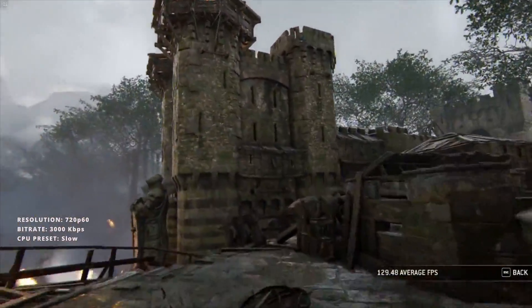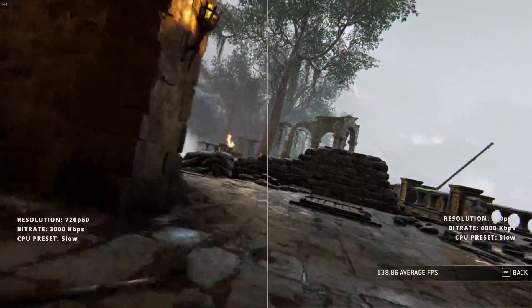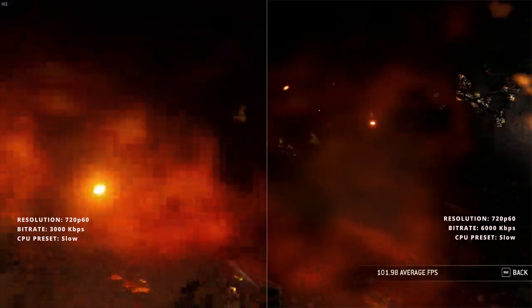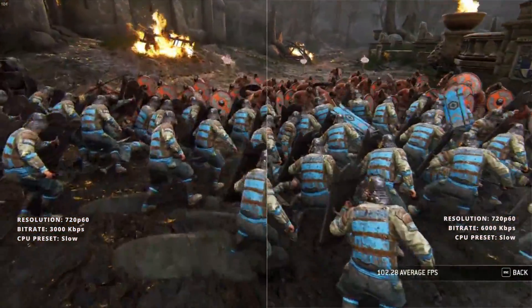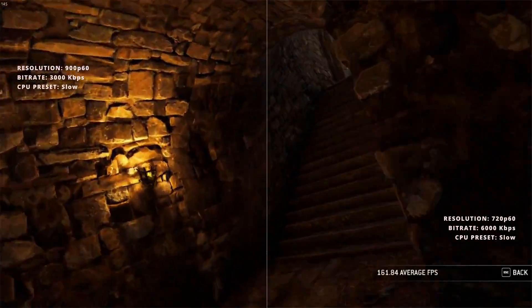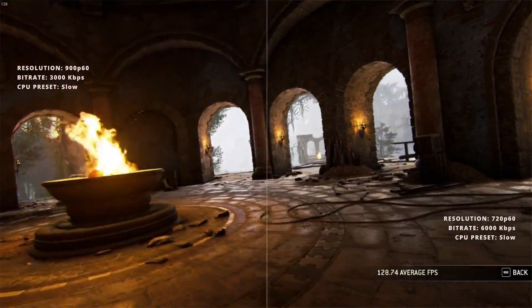You can see here we're running at 720p at 60 frames a second, with a bitrate of 3,000 and using the slow preset on the CPU. When we double that bitrate, we start to see a whole bunch more definition — you really notice the difference when looking at gradients, especially in the explosion. As we up the resolution to 900p while keeping the same 3,000 bitrate, you can really see that we're stretched thin. The edges of the leaves, the stone, and the stairs really get lost.